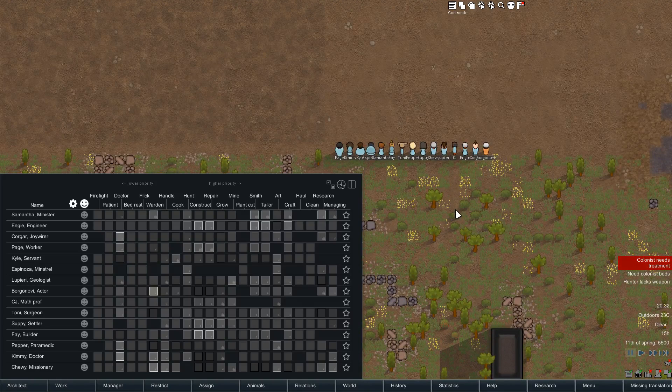Hi everybody, this is Fluffy again. I've been working for quite a while on overhauling my Enhanced Tabs mod, and it's now halfway done. I've got the Work Tab overhaul finished, and the Animals Tab I haven't touched yet — I still want to do that, but it shouldn't be as much work. Anyway, I wanted to show you the Work Tab because I've been working on a couple of new things.